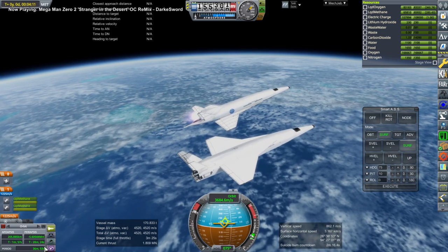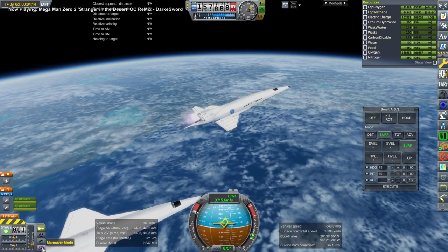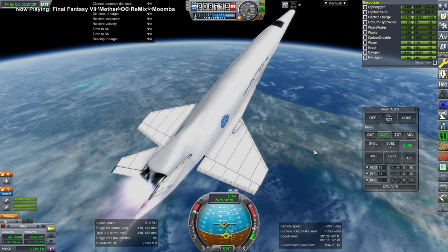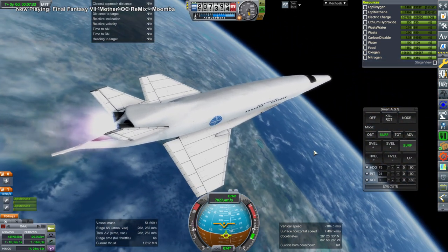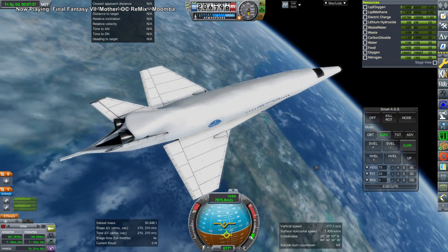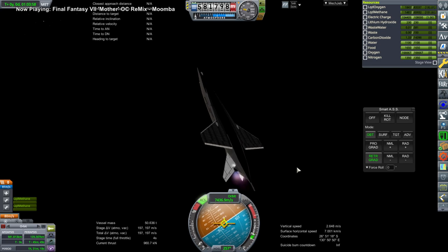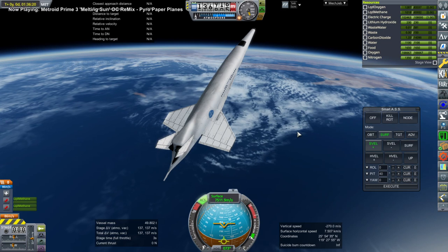Here we go going off to orbit. We will test the carrier plane again once we verify that the space plane is in good condition. Unfortunately I was talking away with the Twitch chat and we ended up in a lopsided orbit - very high apoapsis. I decided to just take that. We got to a re-entry periapsis - I aimed for about 20 kilometers, which is still higher than I do with the shuttle.